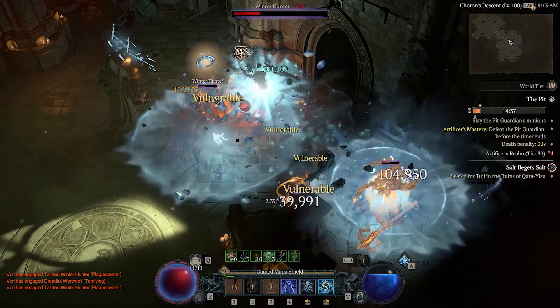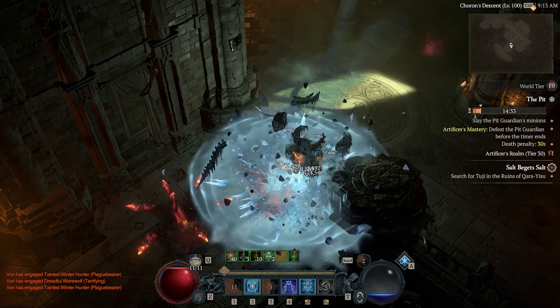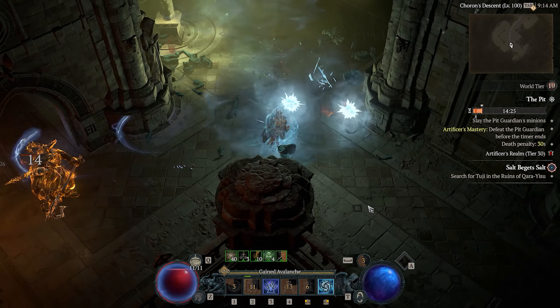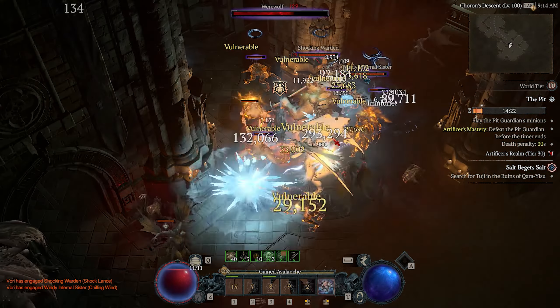Your first goal of endgame should be to get a full set of 925 — that's max level gear — in every single slot. There is no point masterworking your gear, socketing your gear, or doing anything fancy or time consuming with your gear until you have it max level, as max level 925 gear will always just be a little bit better than anything underneath it.